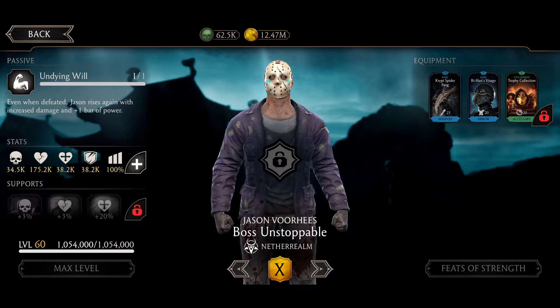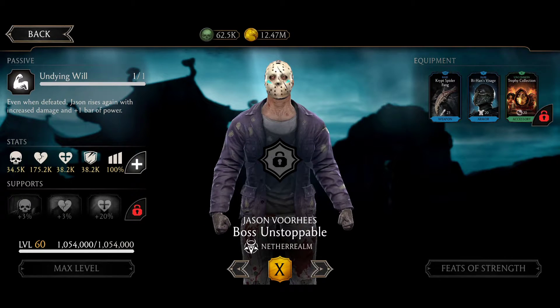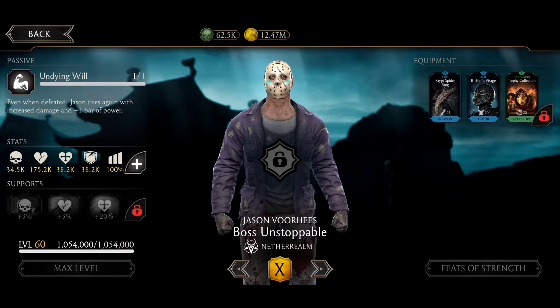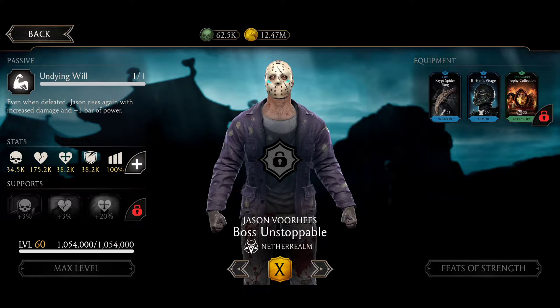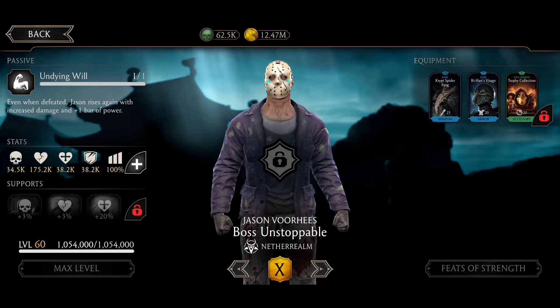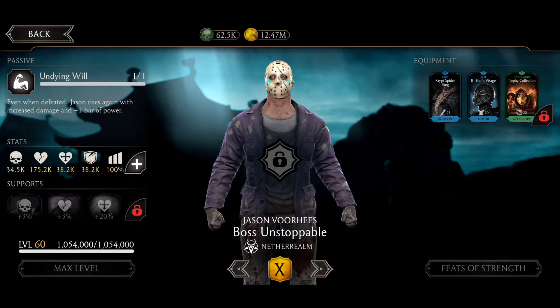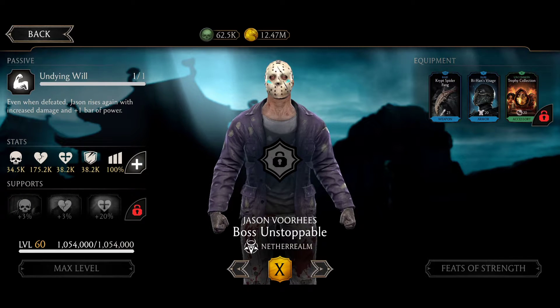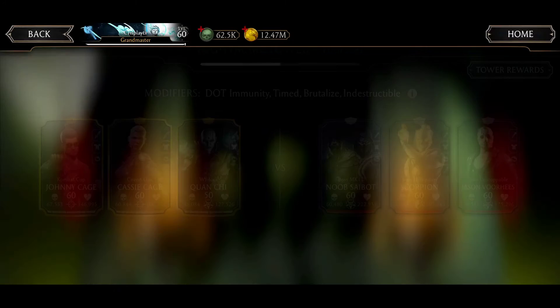And Jason has the Crypto Spider Fang, so he has a chance to apply poison on combo enders and apply weak and eat poison. Behavi Save gives him more health. And the Trophy Collection gear — when this guy dies he's going to come back. So this guy has two lives: one from his passive and one from this gear. Use the Death Mark talent to avoid this.